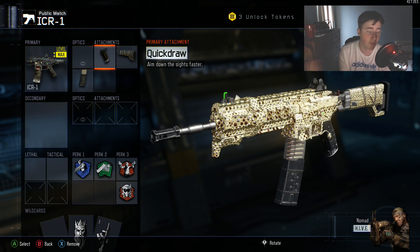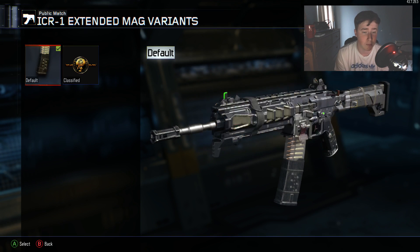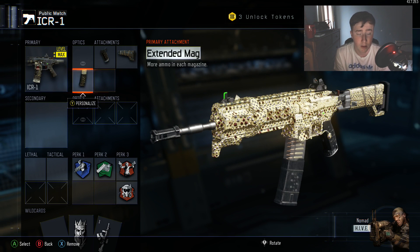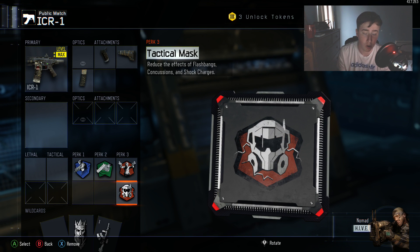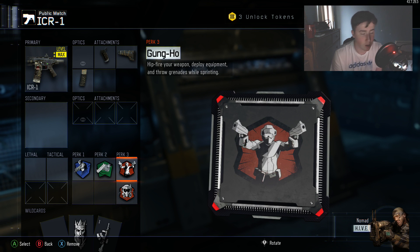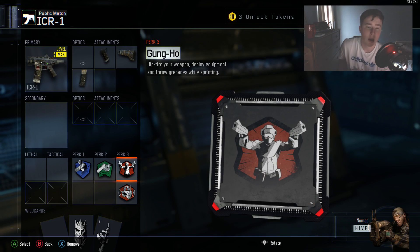The ICR - it's so good, I've maxed it out. I think that was the first gun I maxed out. I use quick draw, stock, and extended mags - extended mags on this is fantastic, I seriously recommend it. I use ghost, fast hands, and Gung-Ho. I use tactical mask on this but I'll probably switch it for awareness. Gung-Ho is actually really good especially when you're sprinting around - I don't think many people use it but it's really worth it.